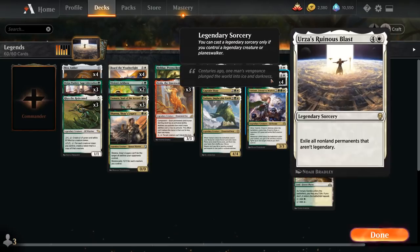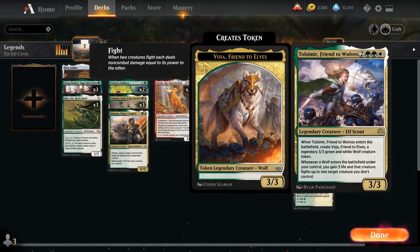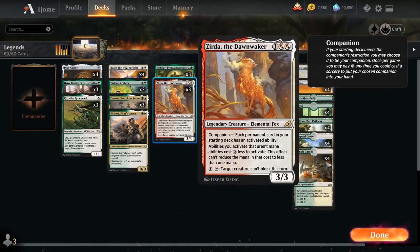At five mana, besides our full playset of Urza's Ruinous Blast, we also have a singleton copy of Tulsimir — a 3/3 joined by a legendary Wolf token that can fight an opposing creature and gain three life, great against aggressive decks. And finally one copy of Kenrith, the Returned King. In this deck we'll limit ourselves to using the green and white abilities to put a +1/+1 counter on a creature or to gain five life, and it also synergizes nicely with the Zerda discount.